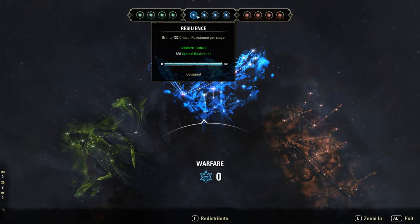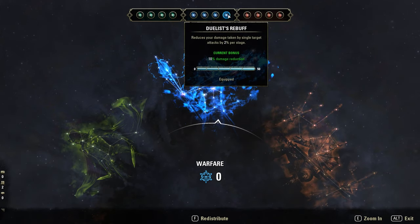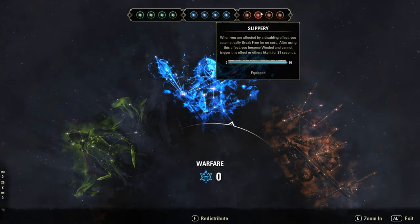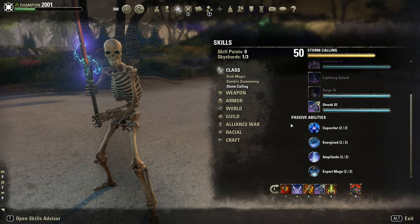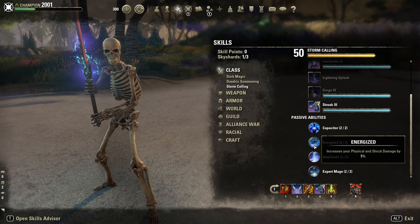Champion Points: Blue — Ironclad, Resilience for crit resistance. Master at Arms, Thaumaturge to increase our bleed and disease damage over time. Then Duelist's Rebuff, Raging Abomination, Slippery, Juggernaut, and Ironclad. By the way, I'm Sorcerer of course. Sorcerer gives Energized — it's a passive that increases our physical damage by 5%, so perfect for Werewolves.